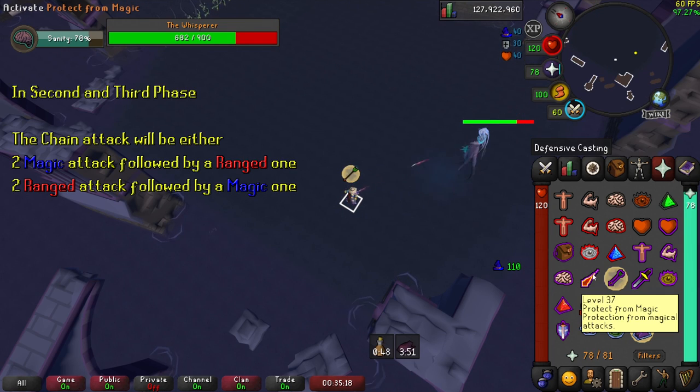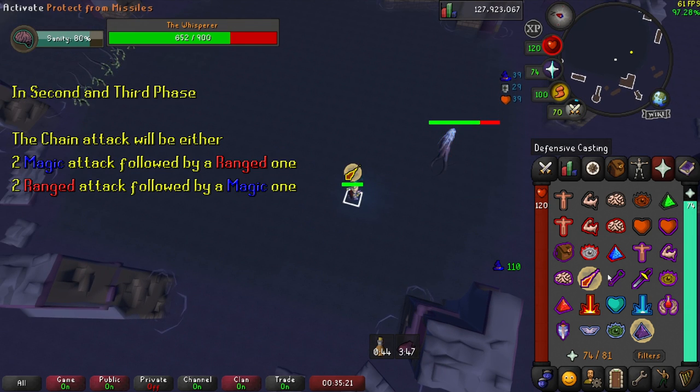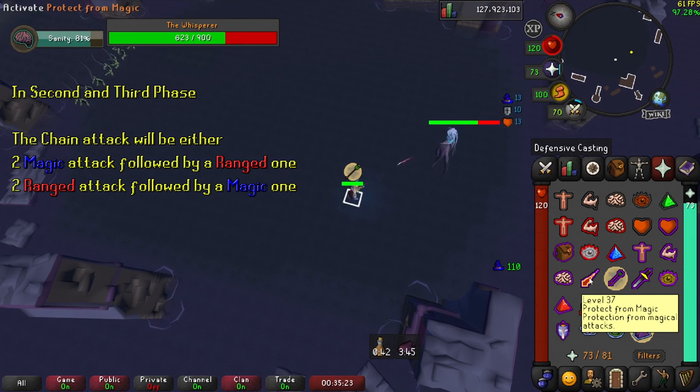In the second and third phase, he will either send 2 magic attacks followed by a ranged one, or 2 ranged attacks followed by a magic one.